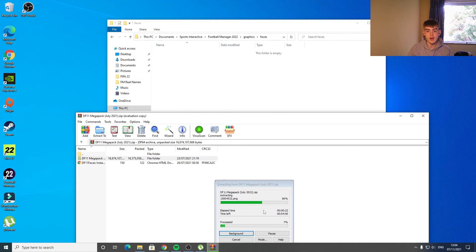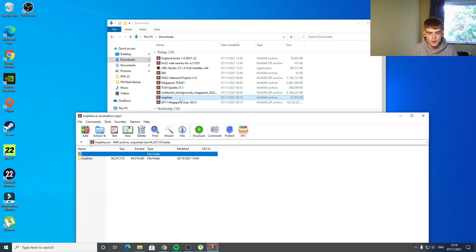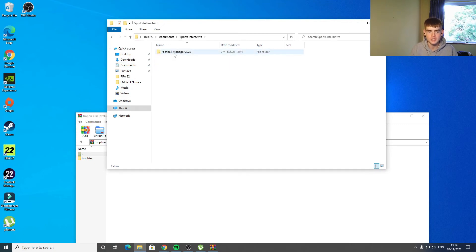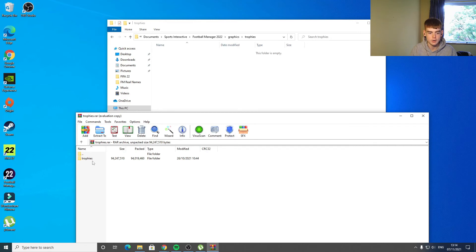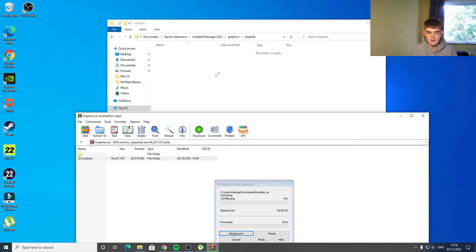The final thing you need is your trophies. Open the trophies WinRAR file, then go to Documents, Sports Interactive, Football Manager 2022, Graphics, Trophies. Paste the trophy pack contents in there.